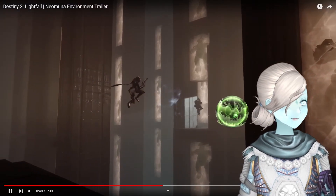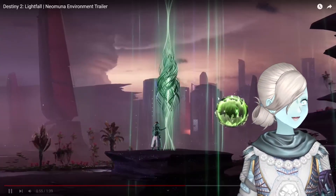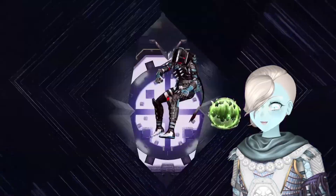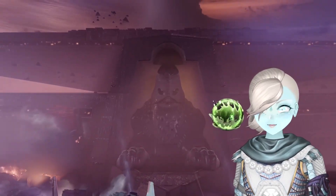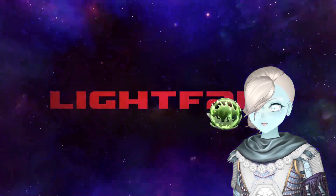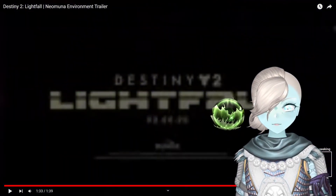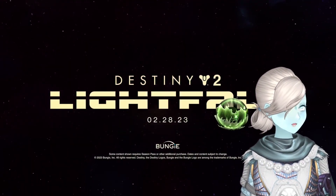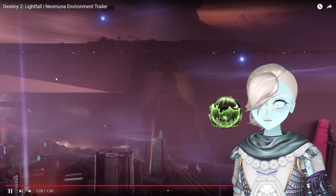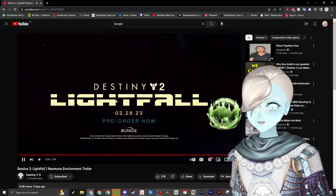Whenever I see Calus's head now I think about this really cursed artwork that I made. Basically I made a Naheego Calus as part of a charity incentive — very cursed. I love this falling animation; Bungie can make some amazing trailers. Also a very different ship — most of the pyramid or darkness-based ships we've seen, apart from the architecture in Savathûn's Throne World, have been triangular, whereas this one's more square. So cool!